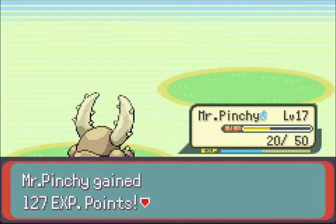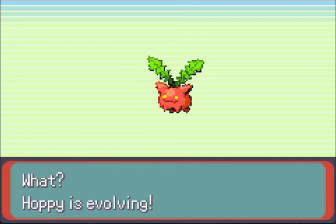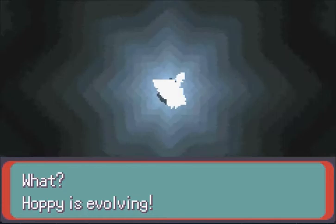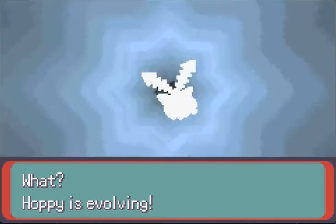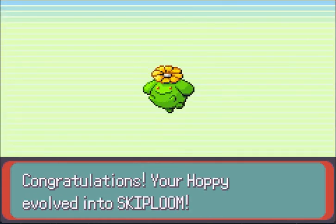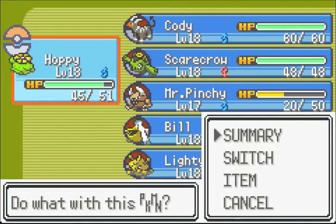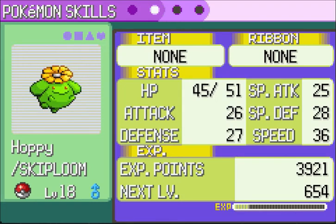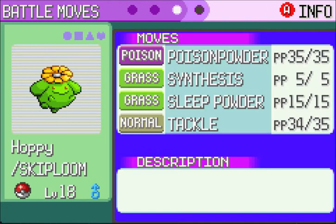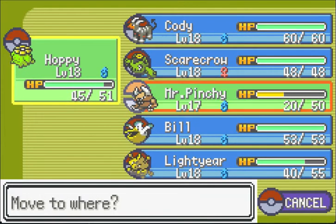Alright, so we're going to get Skiploom now. Gen 5 added Whimsicott, which is so much better in my opinion — way better than Skiploom. And it's happening... I think this is our first evolution in the series, and it has to be with something lame like Hoppip. Looking at his stats, really just Speed improved. Nothing else improved at all. Skiploom's still pretty bad.